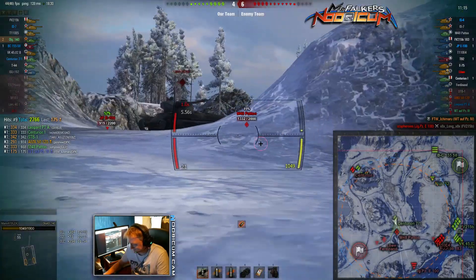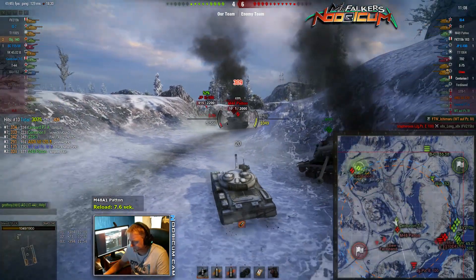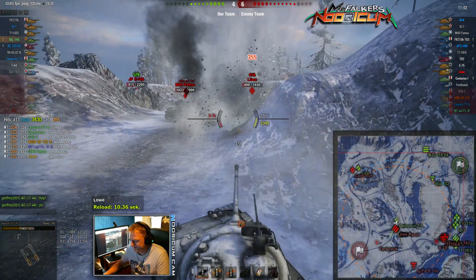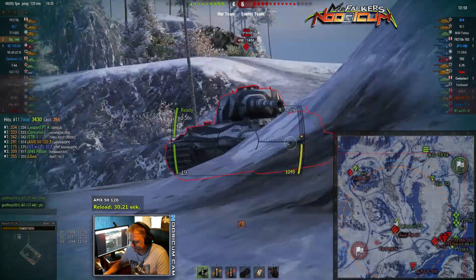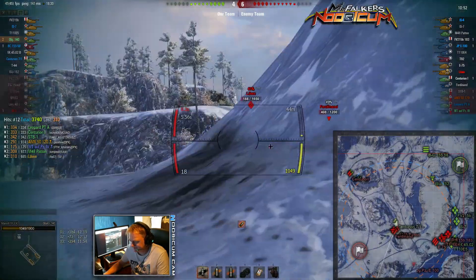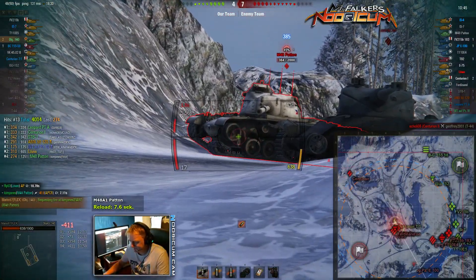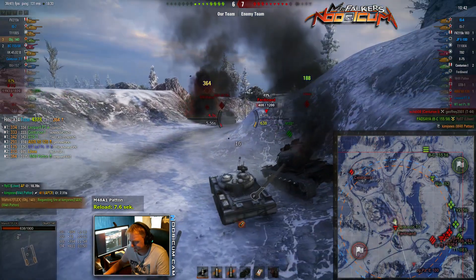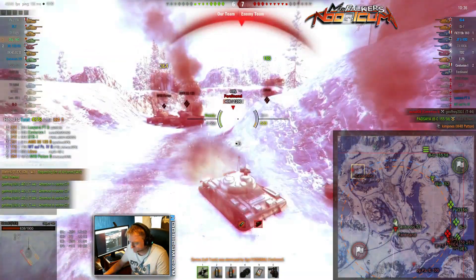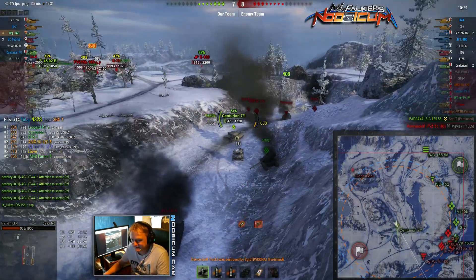Nicely done there — tracking the Patton. A bit lucky not to bounce there; that was a good angle on the upper plate, could easily have bounced that. Lowe — no problem, easy target with 264 average penetration. Bounce on the upper plate and quickly track the Patton. Hopefully he doesn't have a repair kit. Finish him off with a bit of help from the Centurion, who is still alive. Three kills already — third angle taken out by artillery.